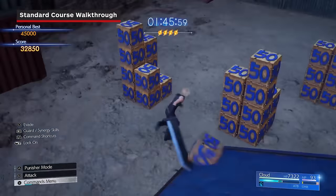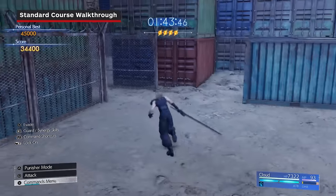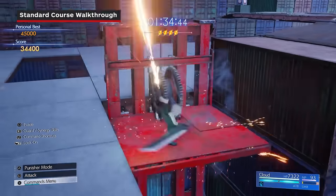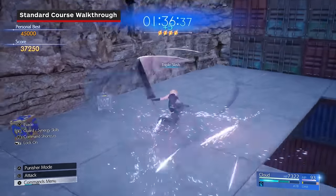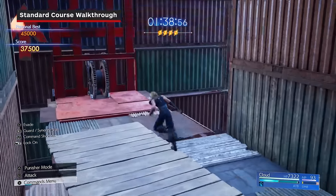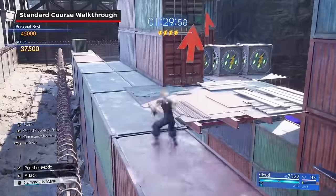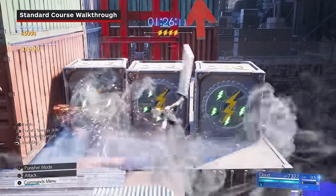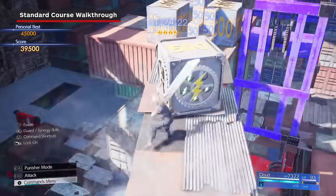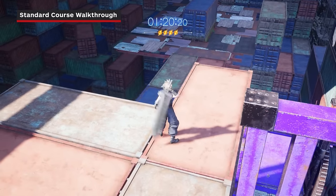Destroy all the boxes in this area, then make your way back up the red elevators making sure to destroy the now destructible gear boxes on the way. Continue back to the highest level — you should have a score of 37.5k before destroying the three gearboxes blocking the last red elevator. Once you reach the top, break through the gearboxes making sure to save at least one section of ATB gauge to triple slash the 1500 boxes at the very end of the path. If you destroyed all the boxes, you should reach the 45k score and earn all the rewards from Desert Rush.